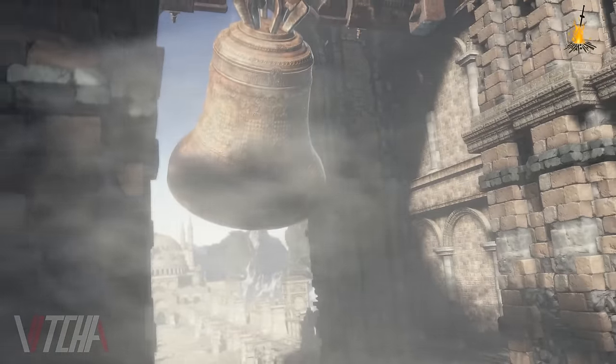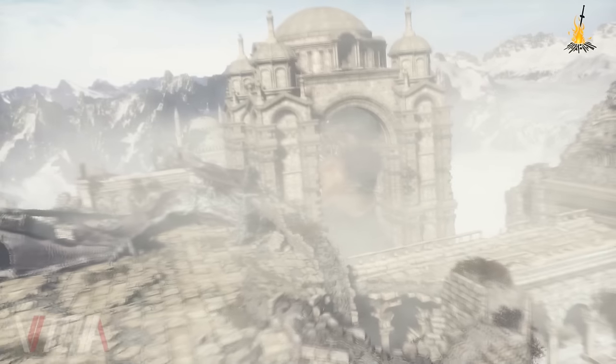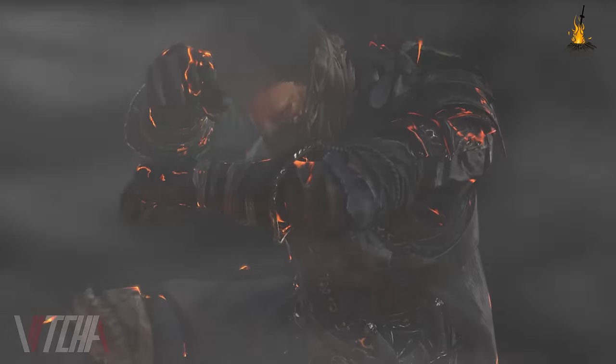Now that you've done the Dragon pose in both locations, it's okay to trigger the last boss fight by ringing the huge bell. After finishing that boss fight, you can find Ornstein's armor as well as a titanite slab.